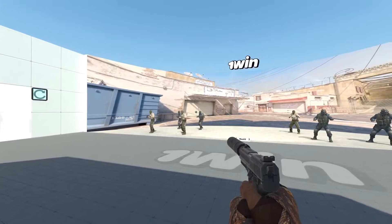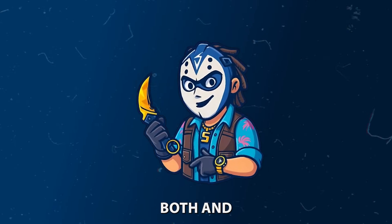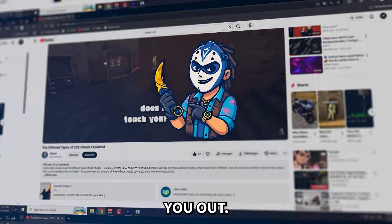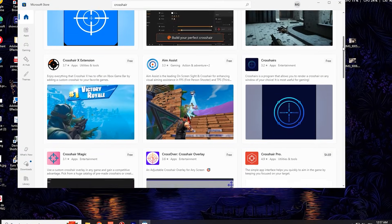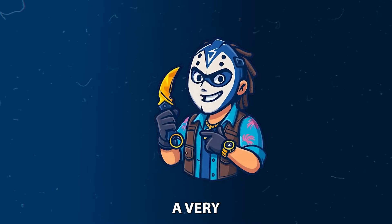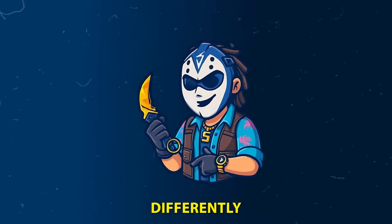We're building the perfect CS2 crosshair — one that's easy to see, works on every map, and actually improves your aim consistency. There are two main ways to make a great crosshair in CS2 and we're going to compare both and pick the best option for you. You can either use the in-game settings paired with a workshop map, or use an external crosshair overlay like Crosshair X or other free alternatives. This video is not sponsored, but I'll show you a very nice free alternative I've personally used.